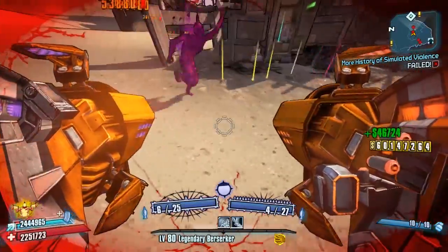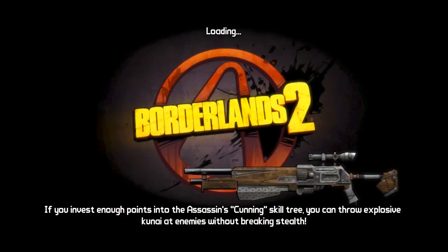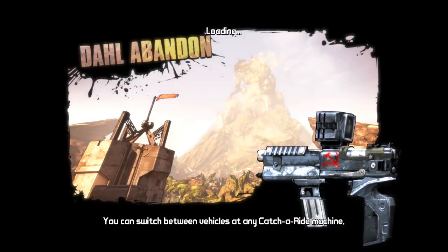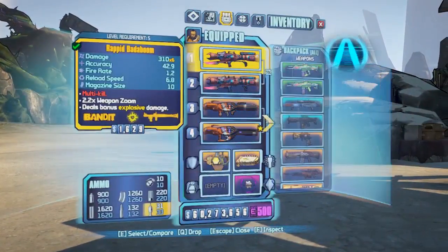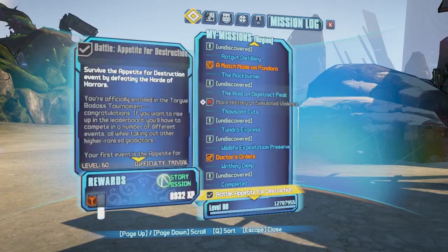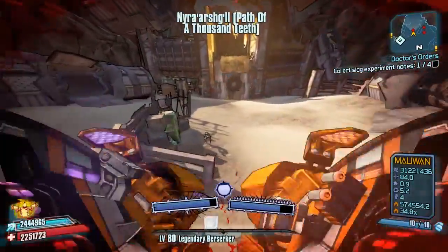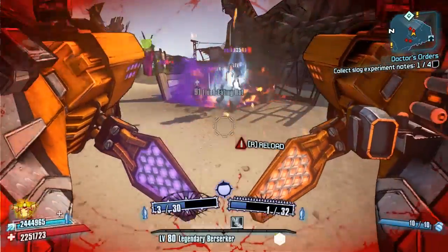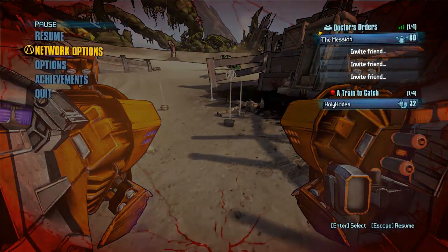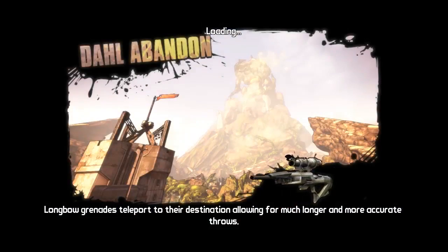The loot midgets in Wildlife Exploitation Preserve, especially with Doctor's Orders on, have a much higher chance of dropping things — because this guy right here does not. Have I got Doctor's Orders still on this account? Yes I have. If I turn that on, does this work for all loot midgets or just the ones in WEP? It's interesting — let's see if we start getting a bit more. I know it's complete RNG speculation but let's just see if it makes a difference. It's definitely worth having on anyway just in case.